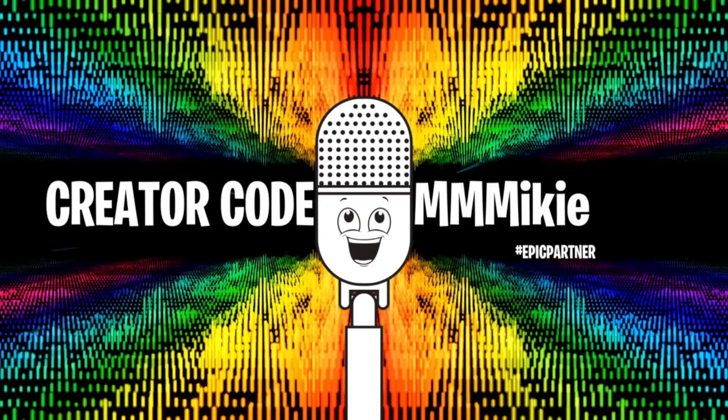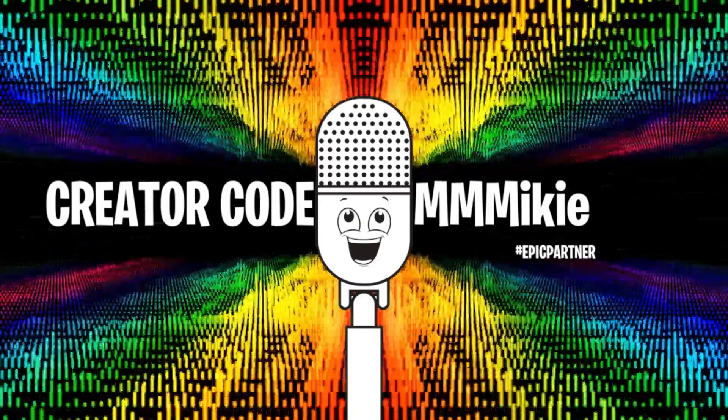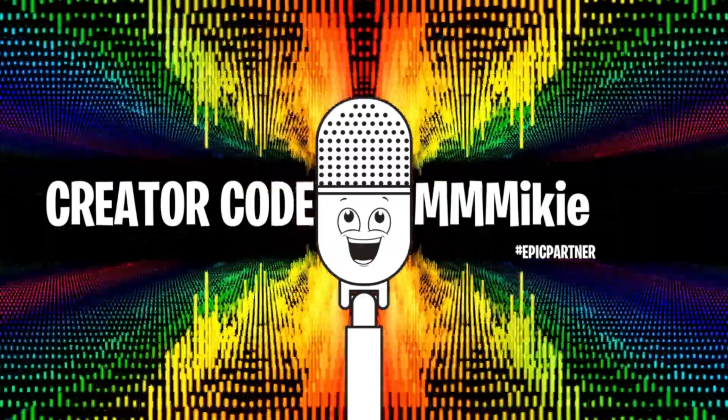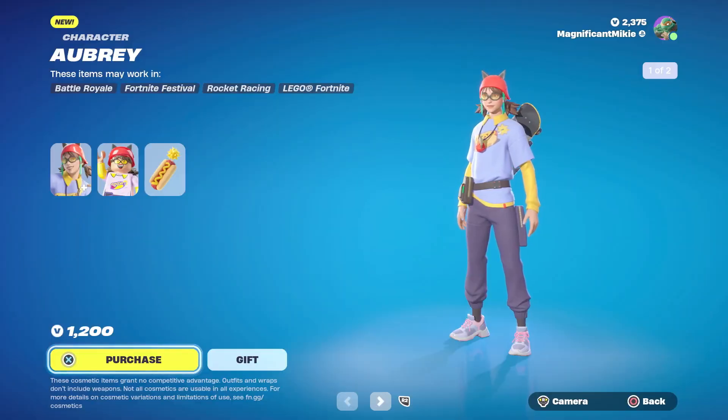That looks like everything today. You can get any of these items using code Mikey — M-I-K-I-E — in the item shop, and some of the proceeds help support the show. My item of the day is Aubrey — she just looks awesome. I love the outfit and the back bling. It's not that there's anything super special about it; she's wearing normal pants and a normal-looking t-shirt. But I just love the dynamite hot dog — it's funny. She seems like a funny, ironic character.